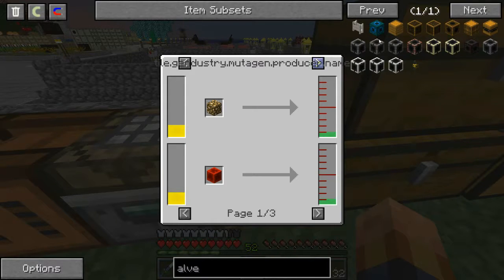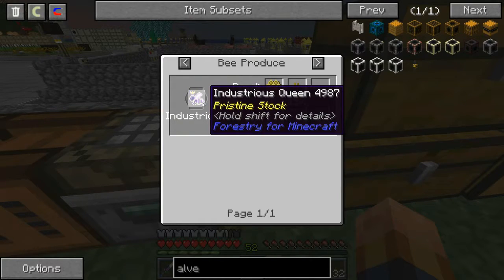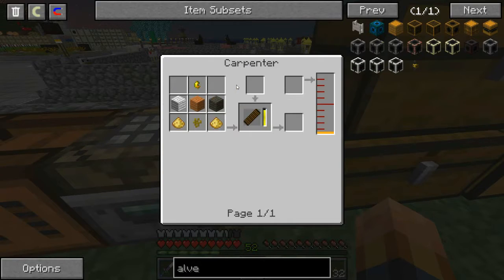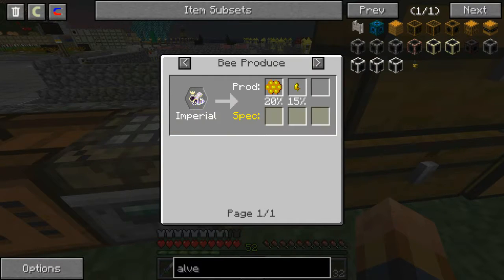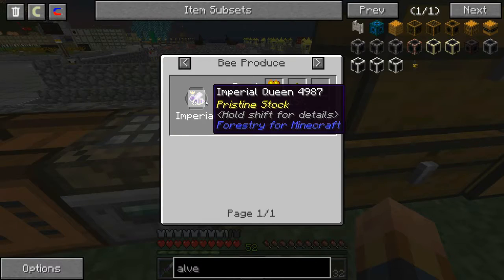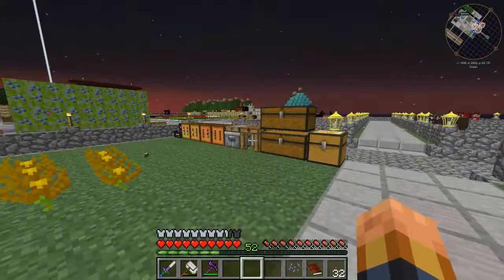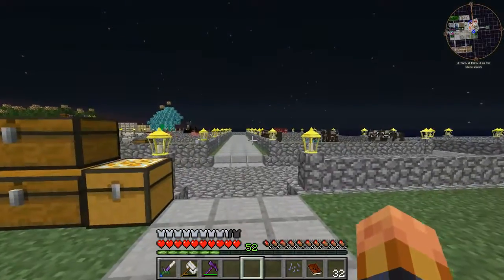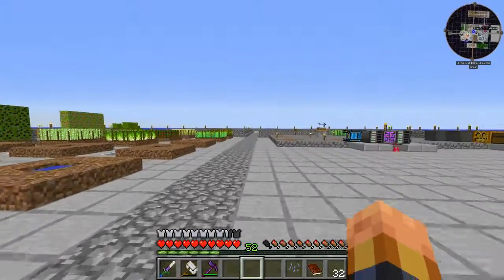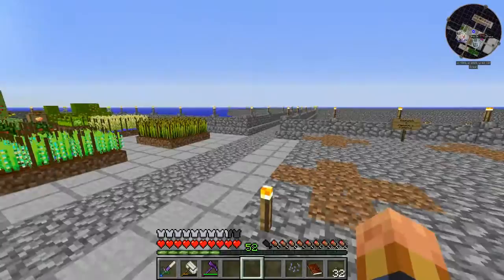Where do I get pollen clusters? Industrious Queen! And royal jelly... this is gonna take a while. I've got to figure out — I need industrious bees and I need imperial bees. I've got to figure this out somehow. I thought just making the alviary thing would be common everyday stuff — guess not.